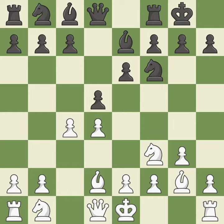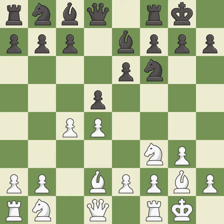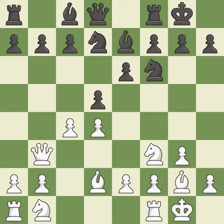Castling kingside tends to be safer because the king is further from the center. Castling develops a rook while also moving the king to safety. Castling to the same side of the board as the opponent tends to lead to less sharp positions compared with opposite side castling. This activates a knight by developing it off of its starting square — it is the last book move.